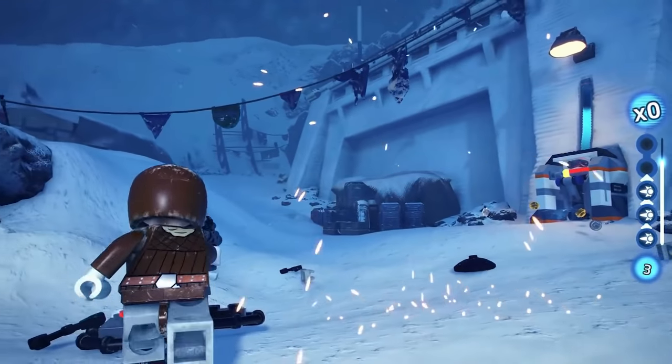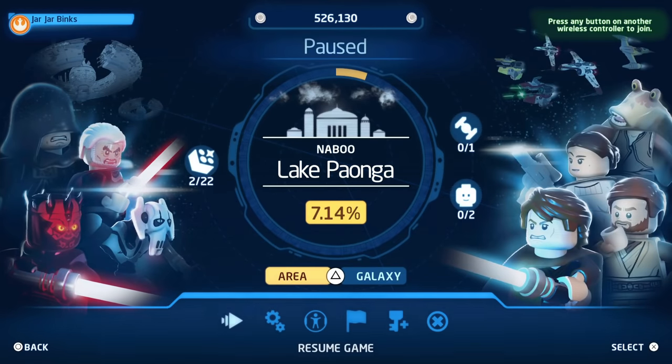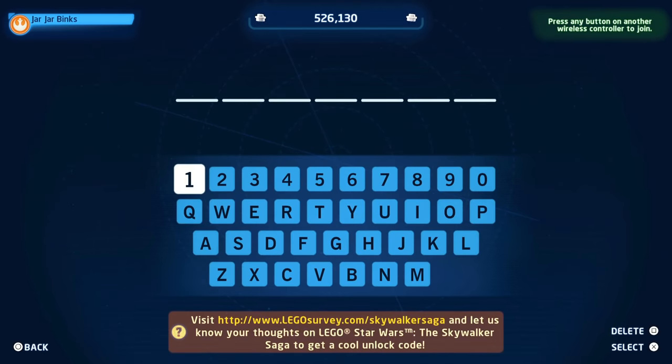After all, these new items can only be unlocked by entering the cheat codes, so don't feel bad for using them. If you don't know, you can head over to the pause menu after a certain part of the game and select 'Enter Code.' That is where you can enter all the cheat codes I'm about to give you right now.